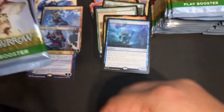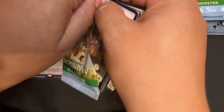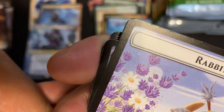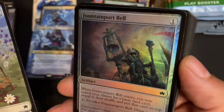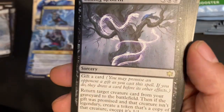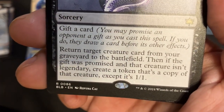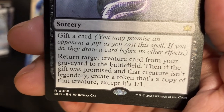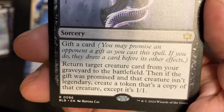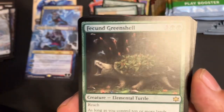On to the second third. Wabbit Token. Foil Fountain Port Bell. Winter Plains — nice. Coiling Rebirth — cool card. Five cost, Gift a card. Return target creature card from your graveyard to the battlefield. Then if the gift was promised and that creature isn't legendary, create a token that's a copy of that creature except it's 1/1. Neat. And — Fecund Greenshell! Double Rare Pack!